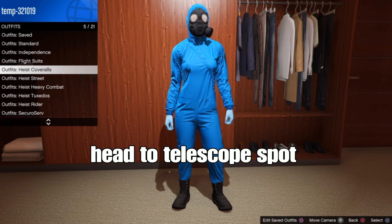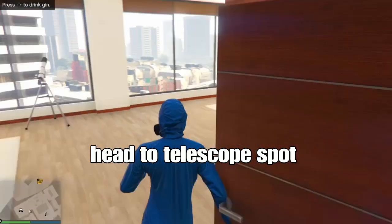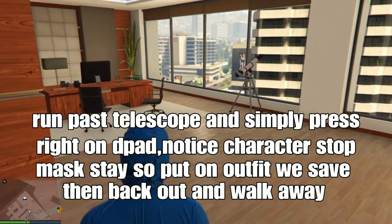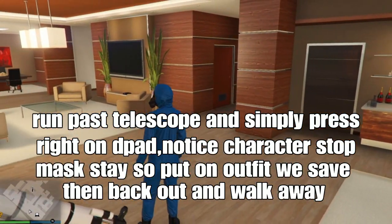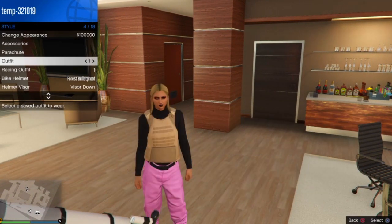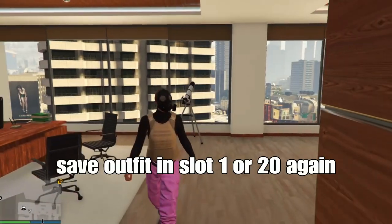From here, we'll go down to the telescope spot and do the telescope glitch — it's still working. Instead of your mask going away, it will stay. Run past the telescope and simply press right on the D-pad. You'll notice your character stops, like froze. Then put on that outfit that we saved in slot 1 or slot 20, back out of the direction menu, and walk away. Look at that — we got the chemical mask on our outfit.